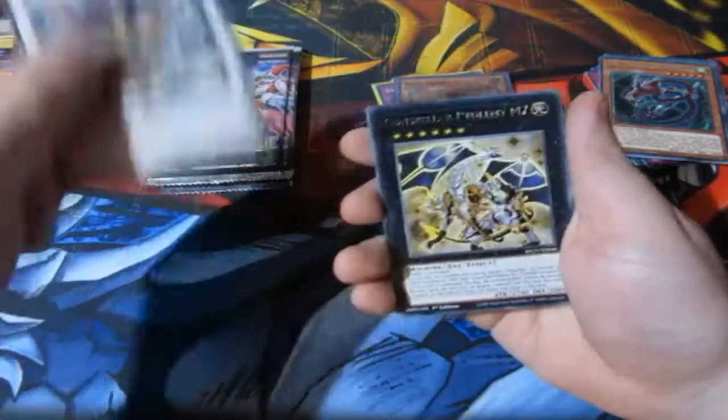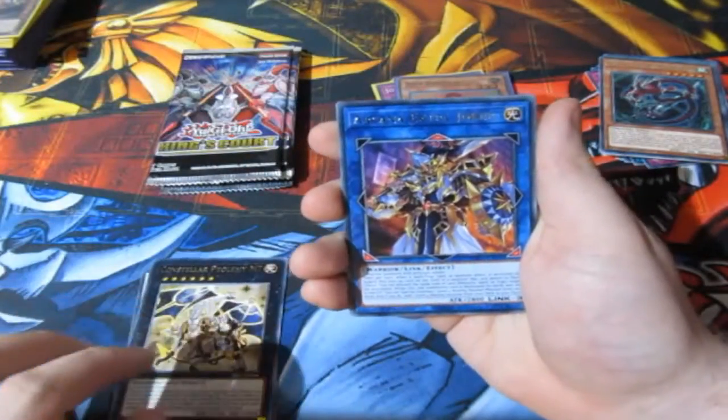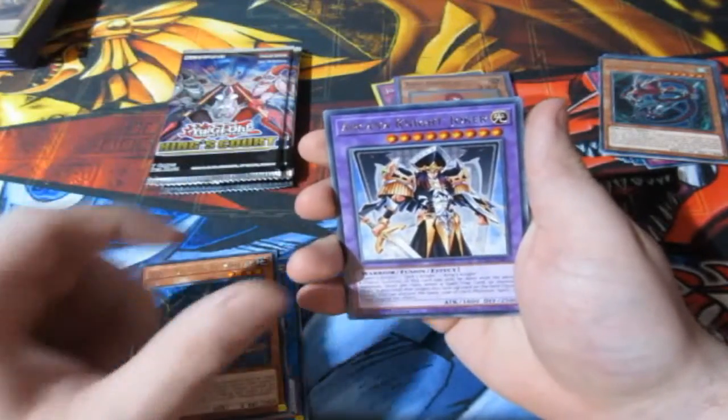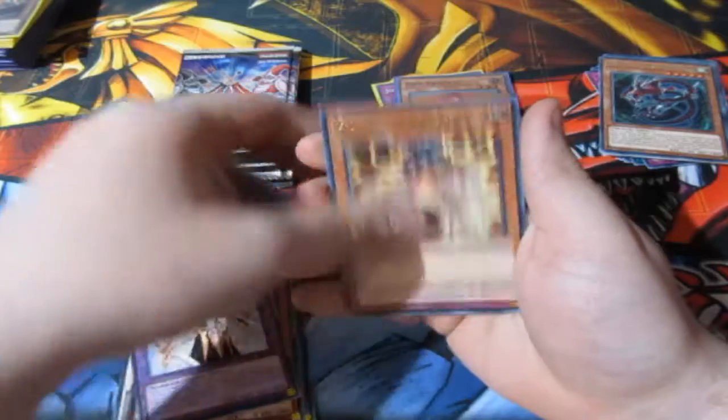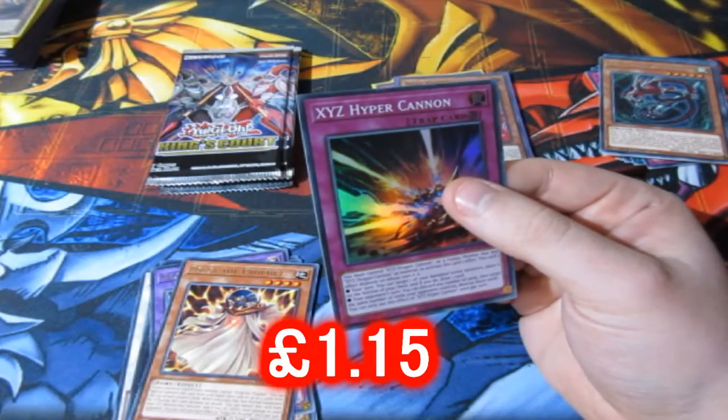We got Yang Zing, we got ourselves Prominence — old M7, used to be a very valuable card back in the day. Extra Joker, Ultimate Shield, Knight Joker again, a Prophet, and an XYZ Hyper Cannon for the XYZ Dragon Cannons — that's good. Don't think I own that one to be honest, it's good for your XYZ cards.